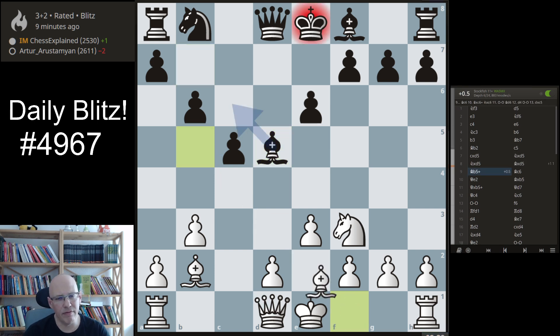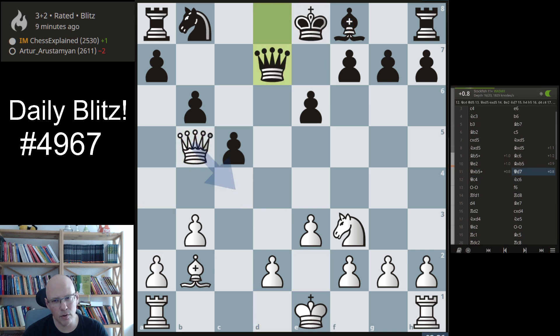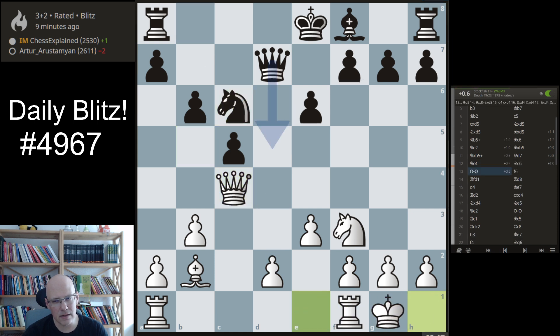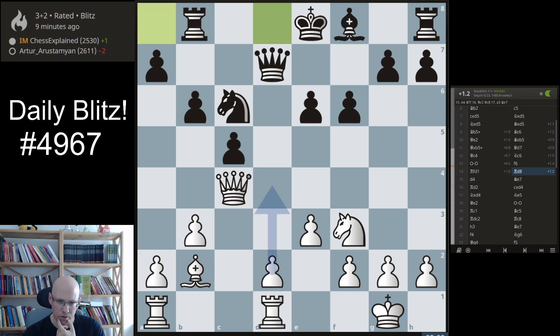Let's see. Bishop b5, bishop c6 — queen e2 is certainly okay. Take, take, take — and I didn't want to trade, so queen c4 seems good. Knight c6, castling, f6 — so d4 is better. It leads to the same position though.